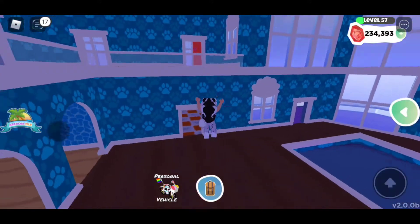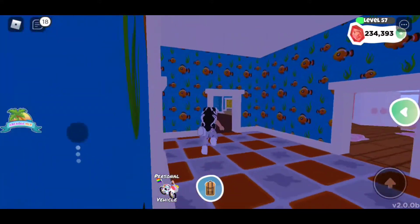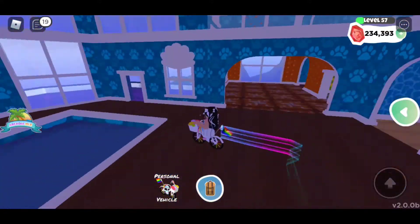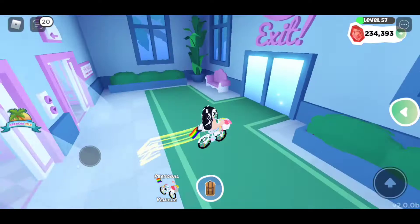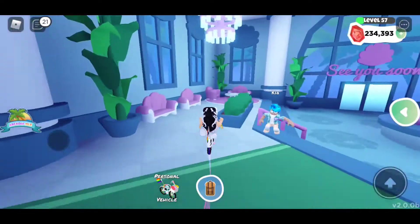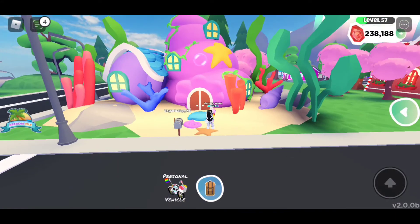If you do purchase it, you get a hundred doubloons. There's so much you can do with this home — so many rooms — and it'll be a fun project to take on. I really love the aesthetic of Pearl Paradise. It's so pretty, the colors, everything. I love this. Up next we have the Mermaid Palace.